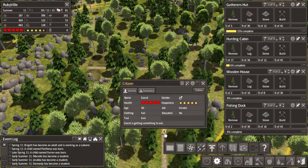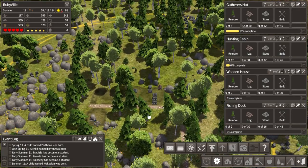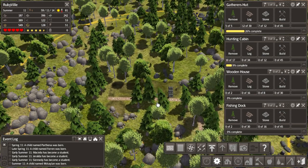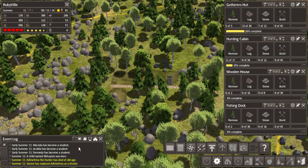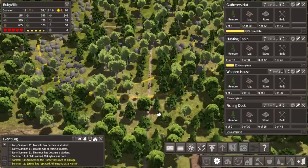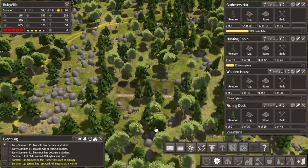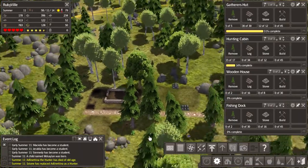This worker came all the way over here, swung his pickaxe twice, and now he has to go get something to eat. That's the problem with building things so far away - they travel so far that they stop and rest constantly. Oh no - the hunter died of old age, rest in peace. I'll fast forward since building this stuff is going to take a while.